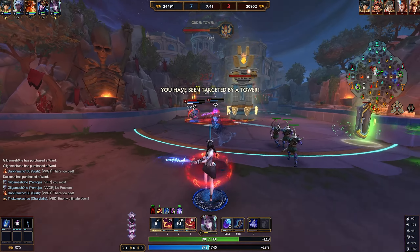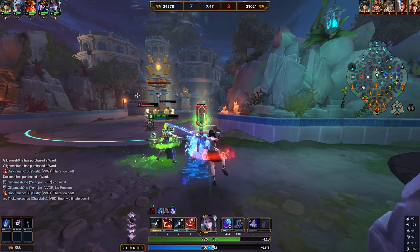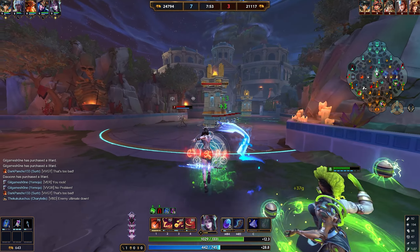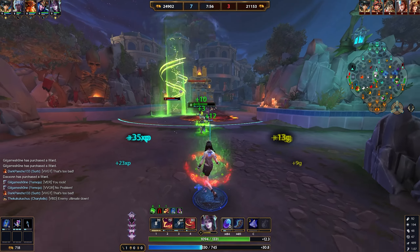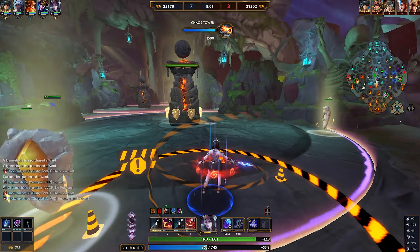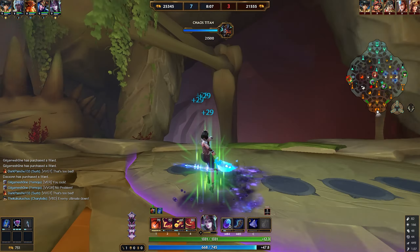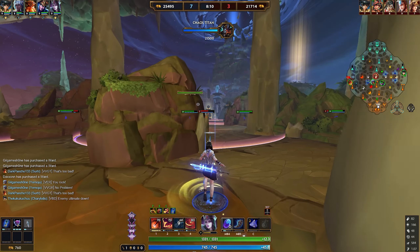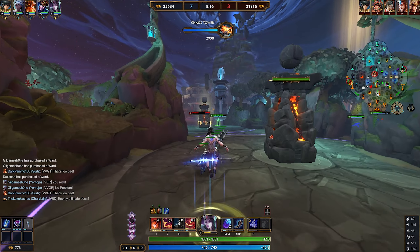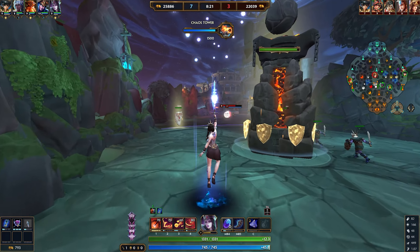Early game specifically, this clone can't get one-shot by auto attacks — it takes about three autos to kill it. Against a mage mid laner that means the clone stays alive a long time, auto attacking for an extra 40–60 damage. In the early game that's a lot. You saw me get a kill on the enemy Scylla that I wouldn't have gotten otherwise — the clone killed her after two auto attacks.